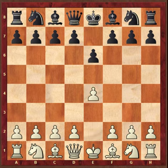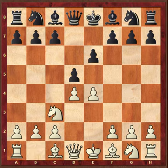e4, e6, d4, d5, knight c3. This line is more ambitious than knight d2 because the knight on c3 attacks d5. Black has different moves here to relieve the tension in the center.